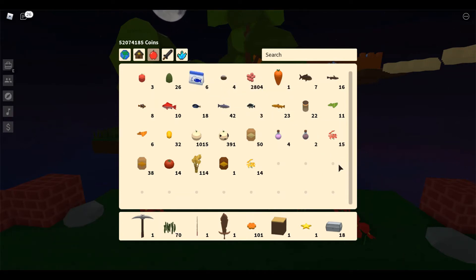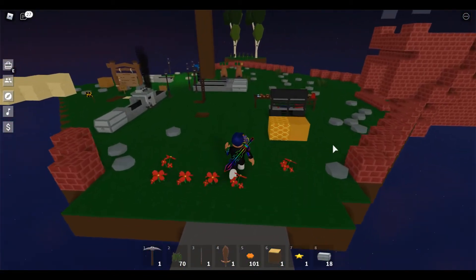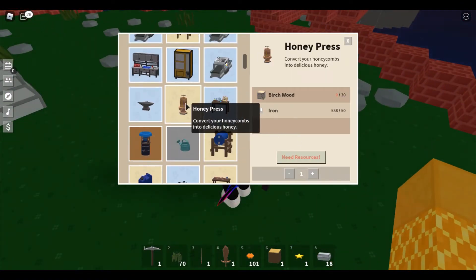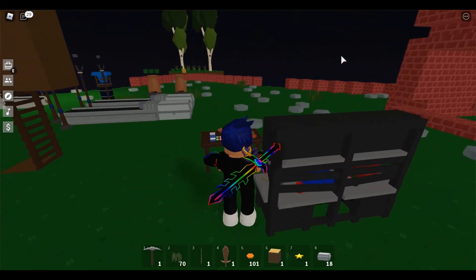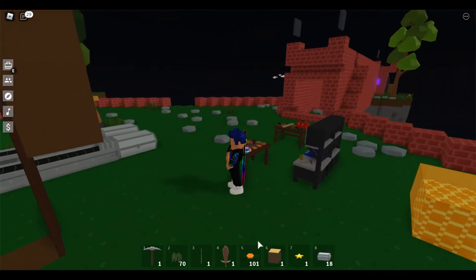Oh, I forgot to mention — these honeycombs, you can make them into jars of honey using a honey press. And honey presses you can craft with just 30 birch wood and then 50 iron. And then I suggest you'd have like three so you can actually convert all of them.